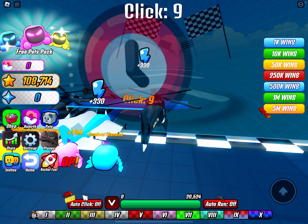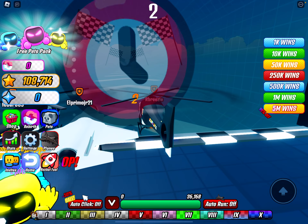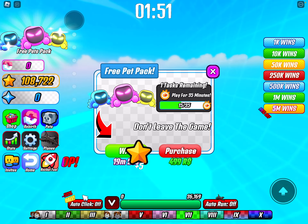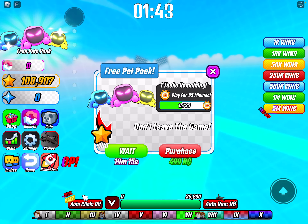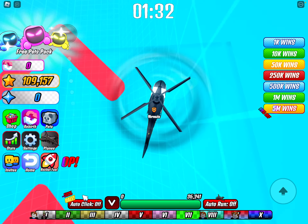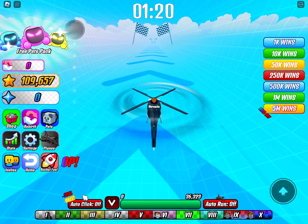Oh wait, hold on - a new race! I'm speed clicking. Getting ready at ten thousands. Once we get to a thousand per click then we will be going supersonic speed. 32, 33, 35, 36. So now I can go on about my point - we gotta play for 35 minutes, don't leave the game. We could either wait 19 minutes and 23 seconds or the game wants us to purchase it for 499 Robux. This is what I'm talking about - they want people to purchase it. But if everybody else is doing it and it's free, I guess maybe I'll play for 35 minutes straight another time.